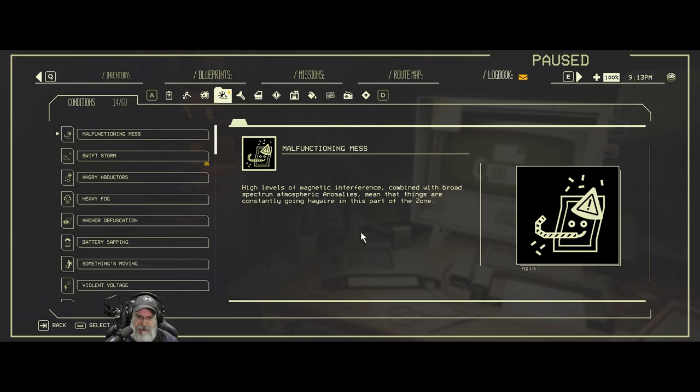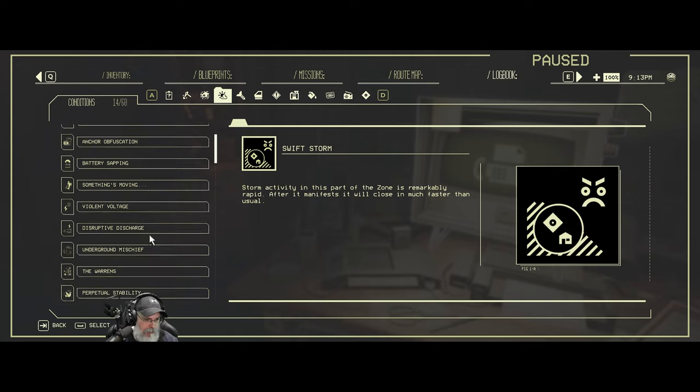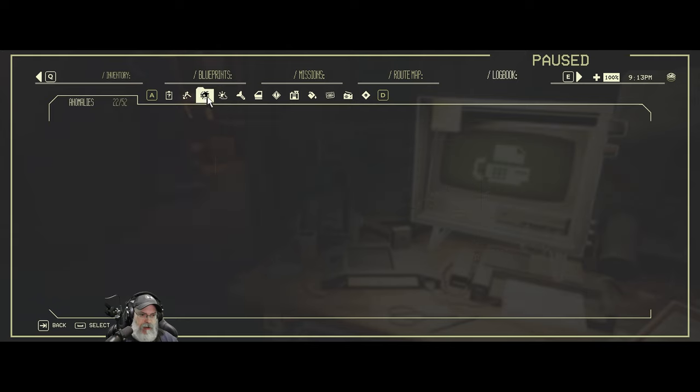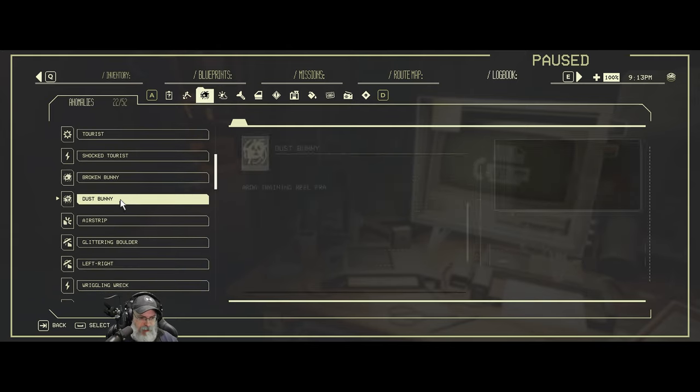Malfunctioning mess — high levels of magnetic interference combined with broad spectrum atmospheric anomalies mean that things are constantly going haywire in this part of the zone. Swift storm basically means the storm comes in a lot faster, and it did. We already learned about dust bunnies, but it didn't tell us what they actually do. It talks about kicking them, so whatever the hell that's supposed to mean.